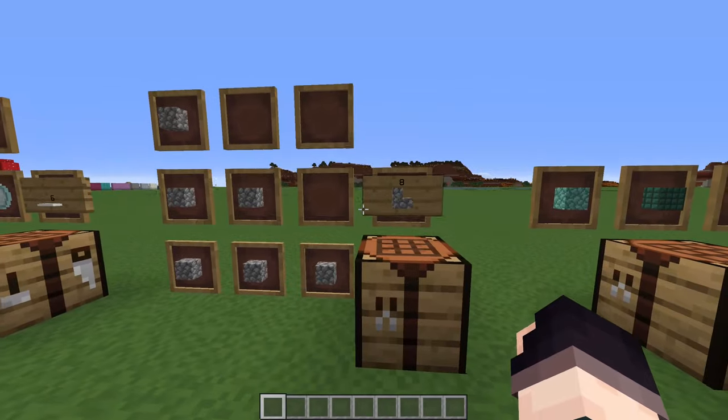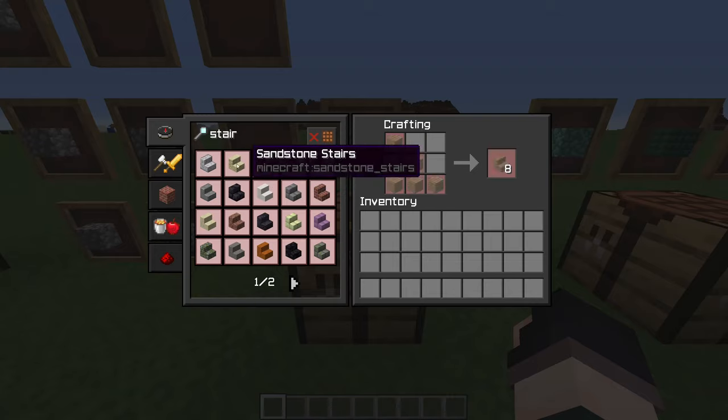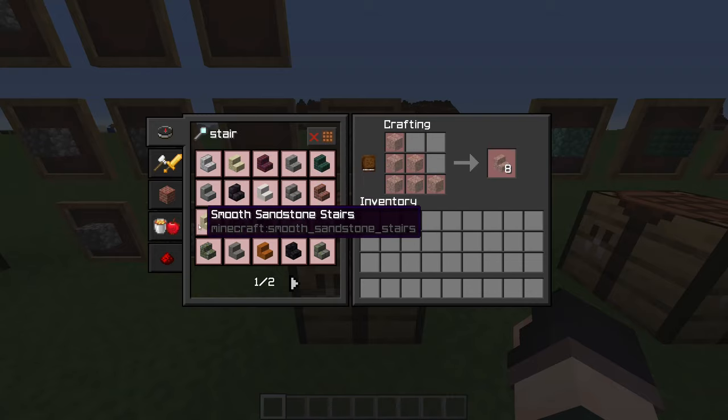We've also brought back the eight stairs recipes, so every time that you craft a stair you get eight. It doesn't matter what type of stair I'm crafting - I've incorporated every single one.